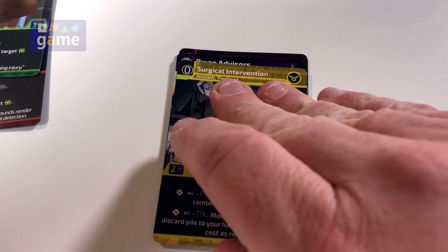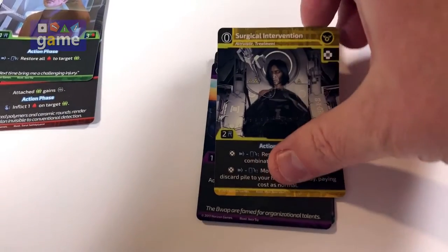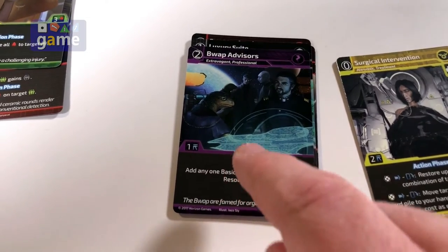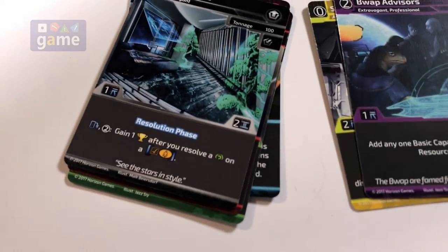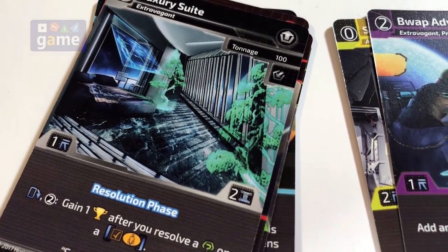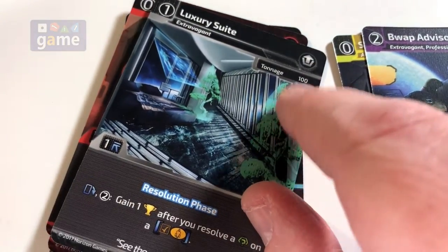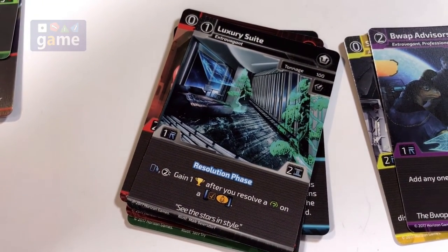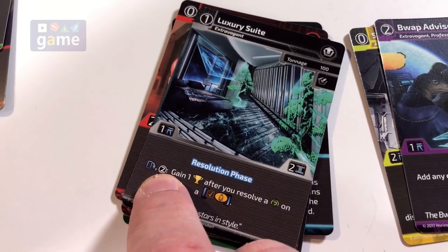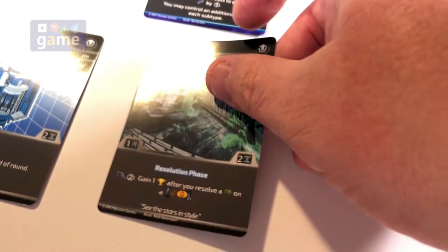Procurement phase — this is where I can add new characters and ship equipment. These are heroic cards that only get played during the action phase and they're one-shot deals. You have to have a character to play it on, and when you play it, you discard it — it's out of the game. So we have BWAP advisors; I don't want to play that yet. The Luxury Suite here is an upgrade — my ship can have two internal upgrades. It costs one and allows me to gain an extra point during the resolution phase. I'm going to go ahead and equip that to the ship for one credit, using that duplicate character to pay.